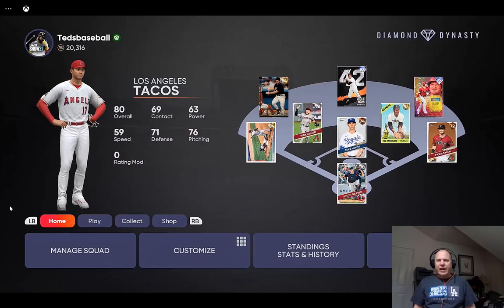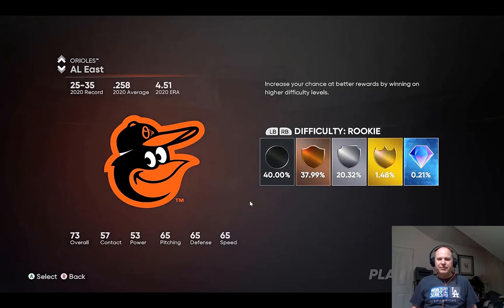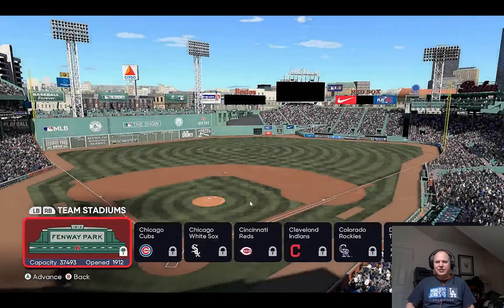Hello and welcome to Ted's Baseball Vlogs, and welcome to another game of Diamond Dynasty where I have my squad put together with Willie Mays in center, Shohei Ohtani in right, and Wade Boggs at third. I'm on veteran level for difficulty. Let's go play — we'll play the Reds as home at Franco Park.